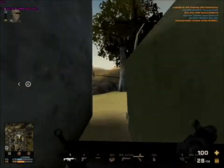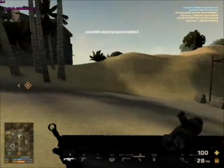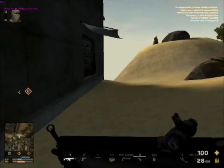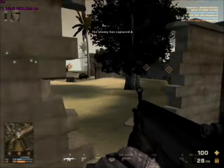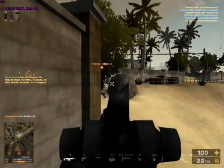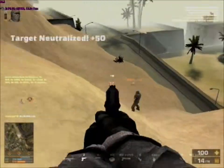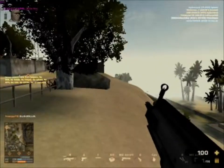The SCAR-L's hip fire spread is above average, so I don't suggest hip firing unless you're standing still. If you're moving left to right or jumping, the hip fire won't be very good — it's roughly comparable to the M27 IAR. Other than that, the SCAR-L is not a bad assault rifle; it unlocks at level 6 and is a great all-around choice.